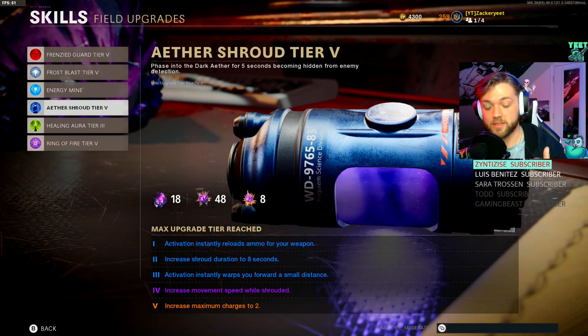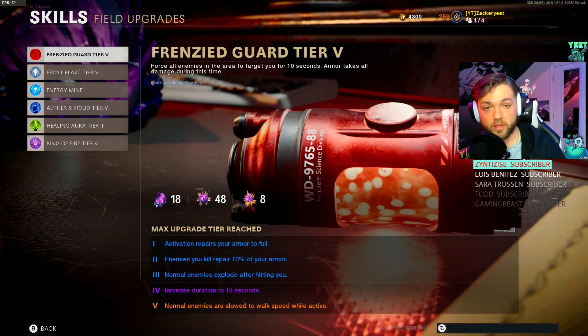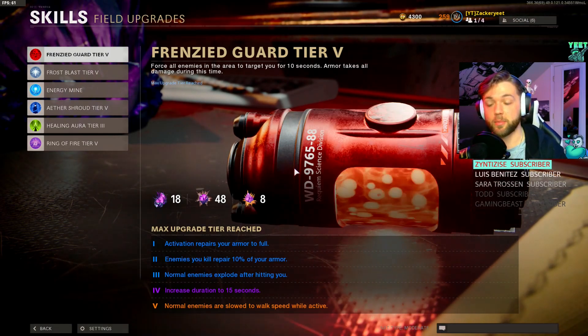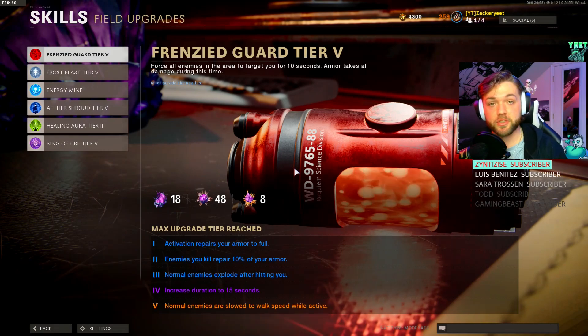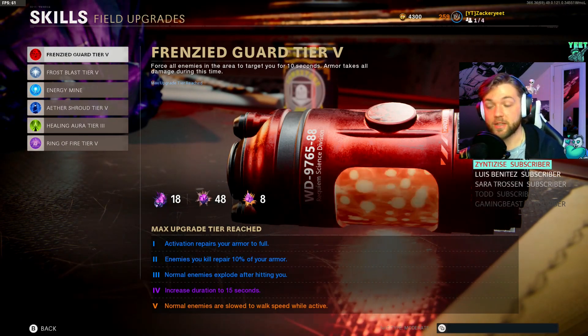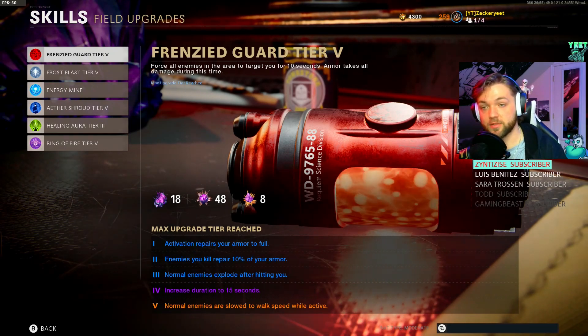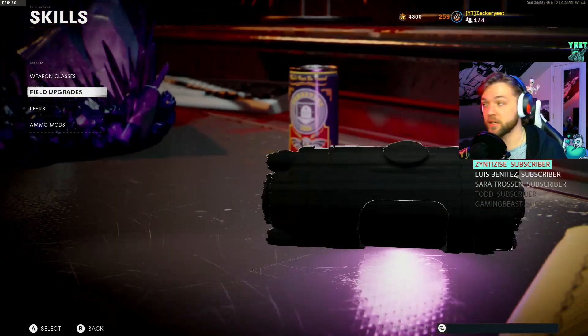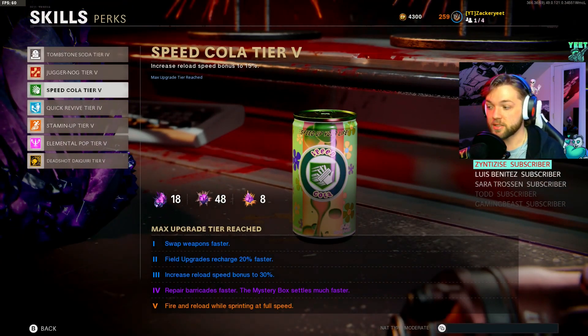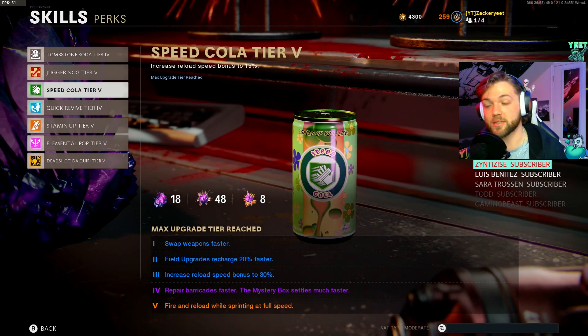Alternatively you could take Ether Shroud - tier 5 the zombies will run away from you. I like taking Frenzy Guard because the zombies stay in place, it gives me time to kill the elites if I need to, and it's just like having Ether Shroud if I'm about to go down. Pop it and all the zombies will walk, and nothing that hits you will do damage. Frenzy Guard is one of the longest cooldowns - you need 60 kills - so importantly have your Speed Cola at least tier two, because that recharges field upgrades 20% faster, meaning you need 20 fewer kills.